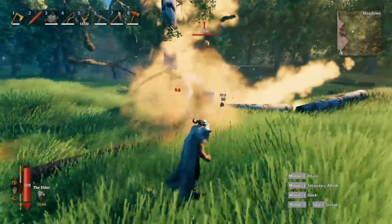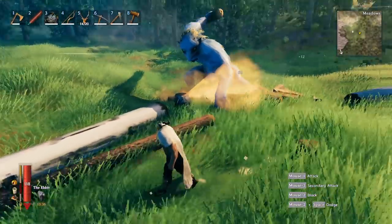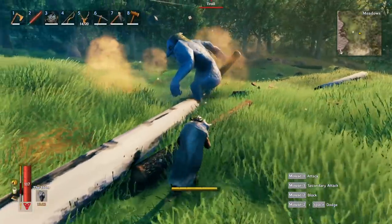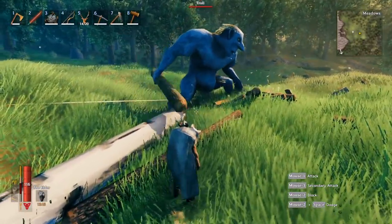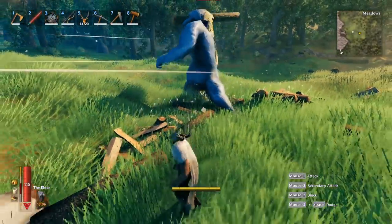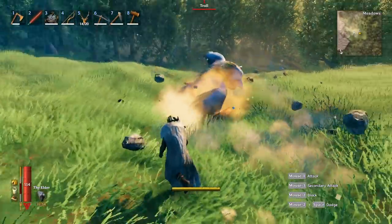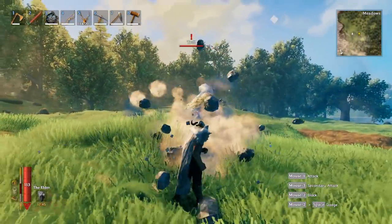This next tip is about getting access to fine wood and core wood early, before you have a bronze axe. You can grab a troll and bait them into hitting birch and pine trees — it doesn't take much stamina, they're easy to bait, and you'll get all the wood you need quickly. There's also another method: cut down a tree and then push the log into another tree you want to knock down, using the log to damage other trees. Useful for people who want to jump ahead of the progression curve.